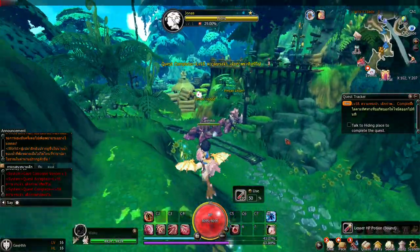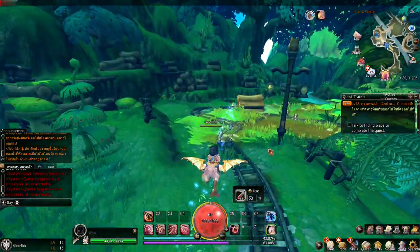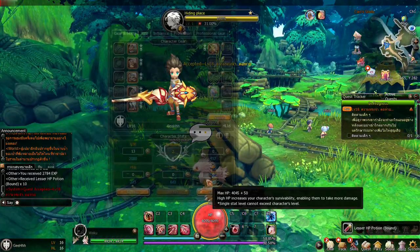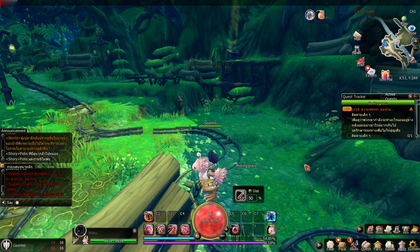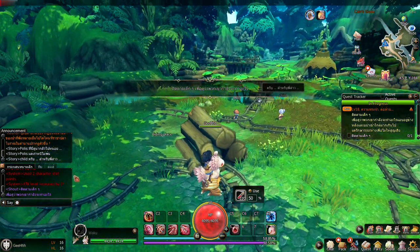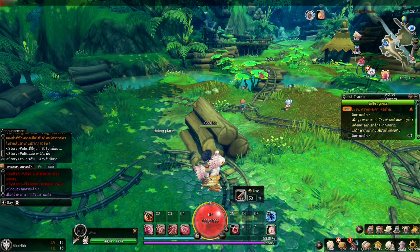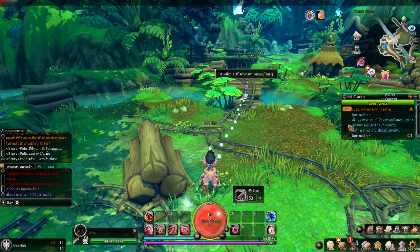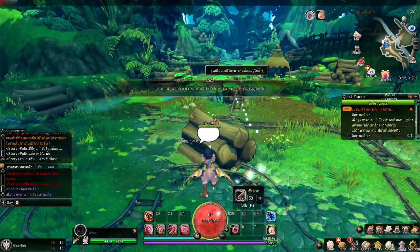Now we need to talk to the hiding place. Let's add some stats first — confirm — then let's do this. I think this is a boss fight because it's just one. We're watching Polis and the child. Probably we're gonna fight a boss that's going to pop out — that's why we're hiding here.